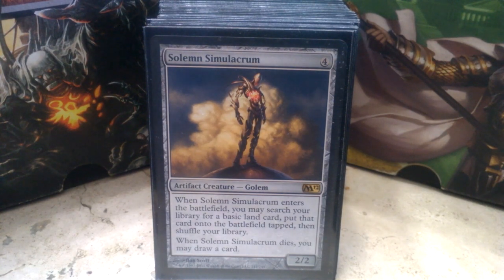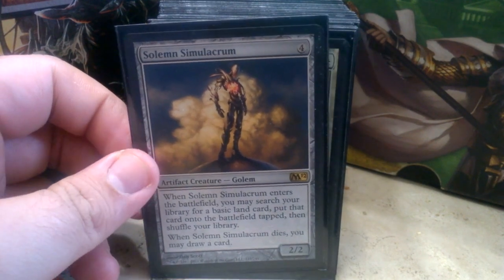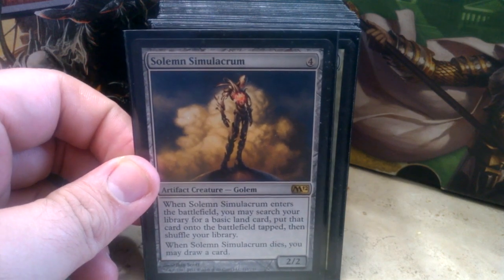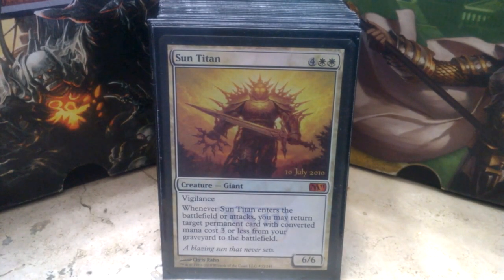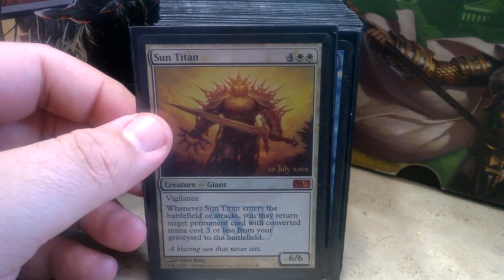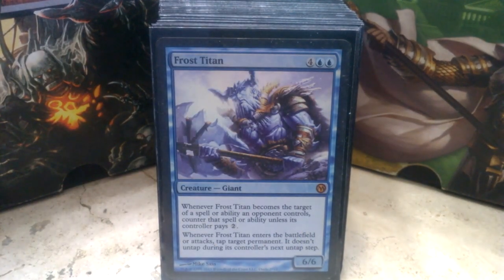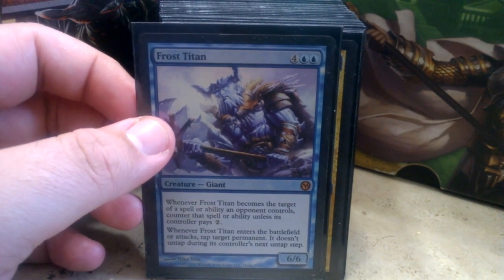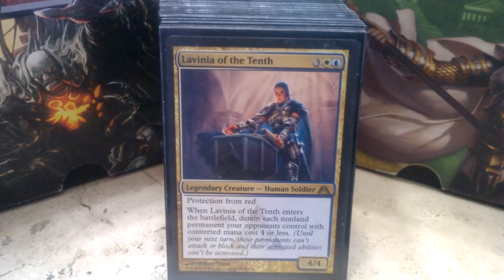Starting off with our creatures, we have Solemn Simulacrum — an obvious choice for a commander deck, especially one where you can blink him in and out to search your library for those basic lands and thin it out. Then we have Sun Titan for a little bit of recursion. Some of your permanents are going to be three or less, and he's going to help you keep those on the board.